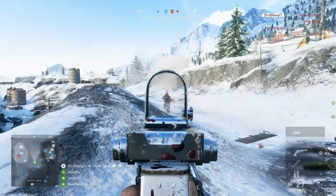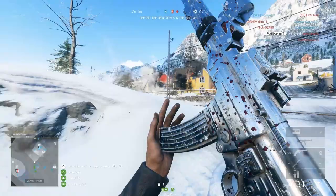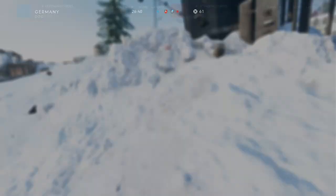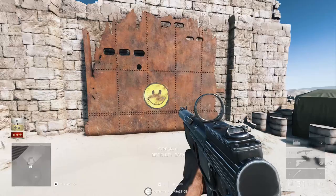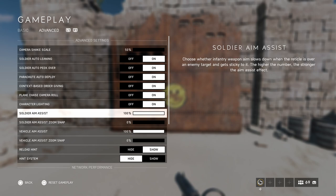With soldier aim slowdown I've always had it on 100. What the slowdown does is: if you're moving fast and come across a target, it slows your aim down a little. At 100 it does this more than at 50. The problem is if you have multiple targets in front of you, you need to be very well practiced with aim assist to still take out both targets without your aim being completely thrown off.